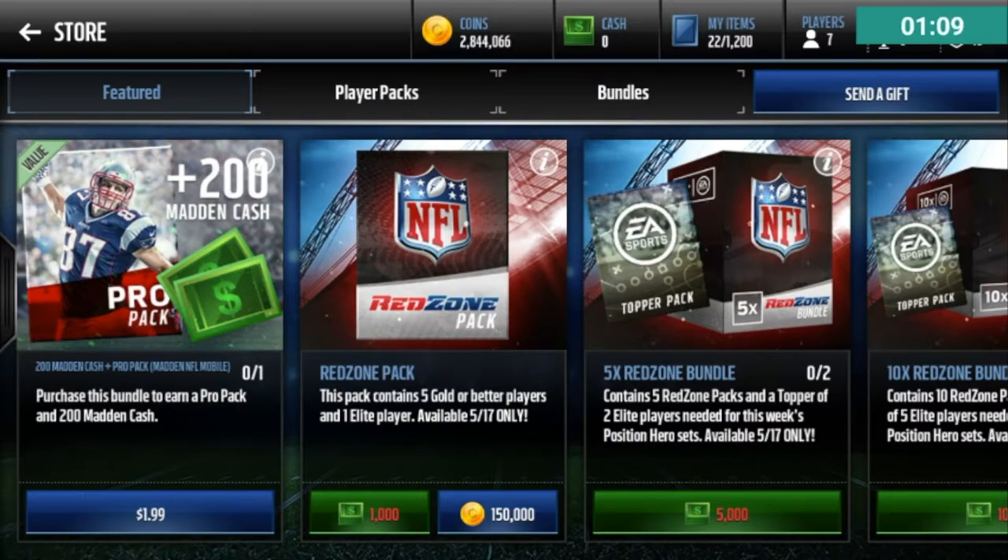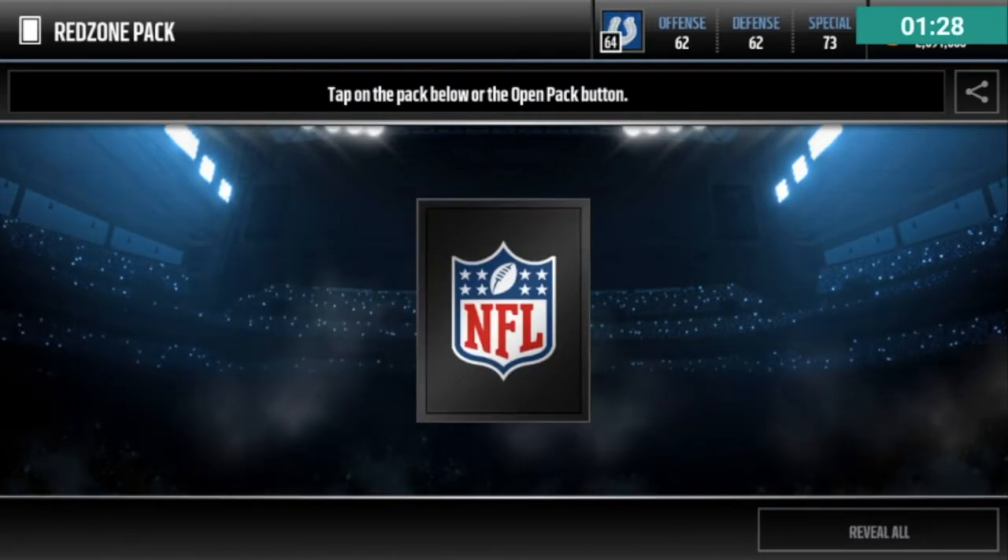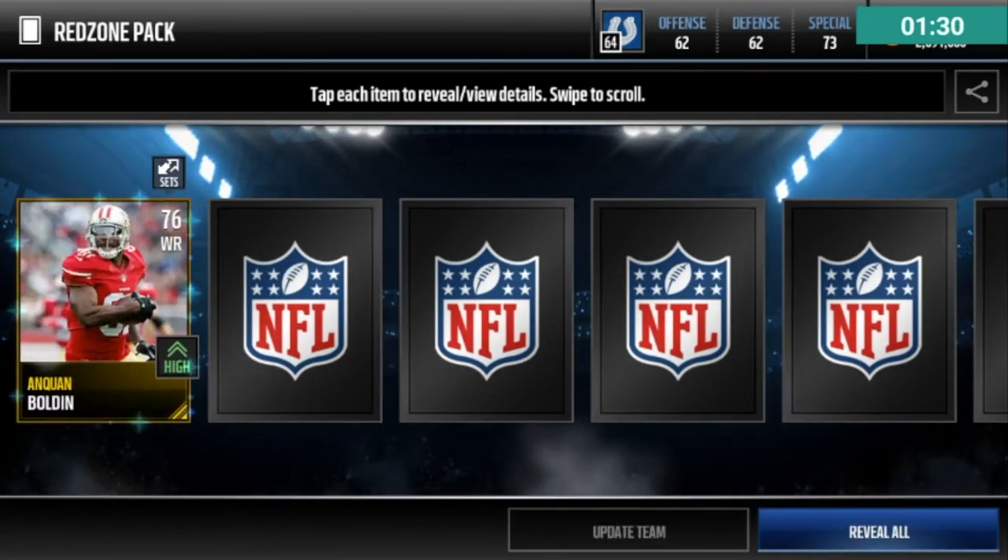I lowered it down to an 89, being that there are a couple of basically 89s that I could pull. It's a little easier for me, because if I put it at 90, I would 100% have to smash an egg on my head. So let's get started with the first red zone pack — hopefully an 89 or above. That would be so nice. Okay, here we go.